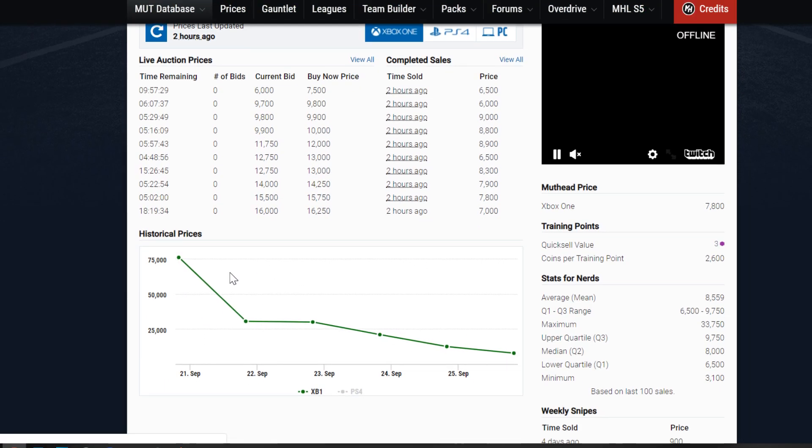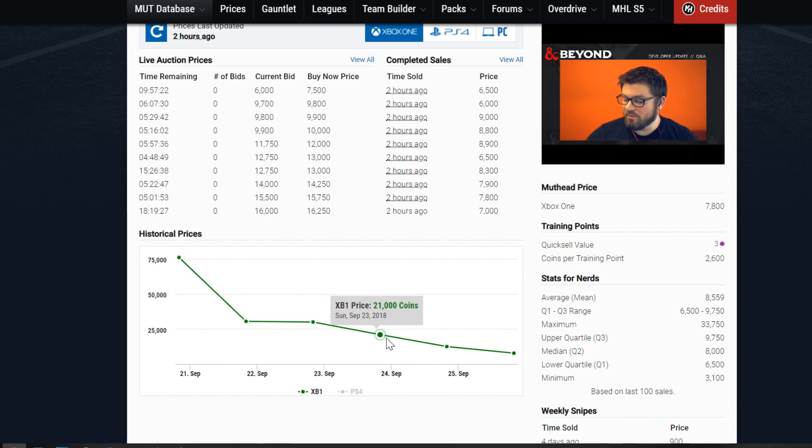This is because power-ups are very easy to pull. You can see on September 20th he was 76,000 coins. The next day he was 40,000 less, then 3,000 less, then 9,000 less. You can see it just goes straight down. So that's something we can take away: the price of these cards will come down very, very quickly, mainly because they are power-up cards and they can be easily pulled.